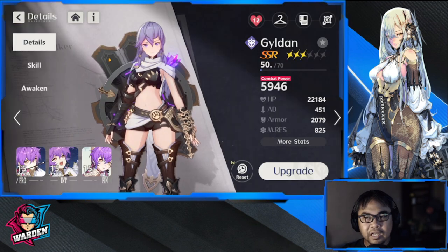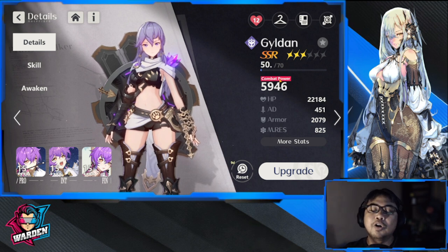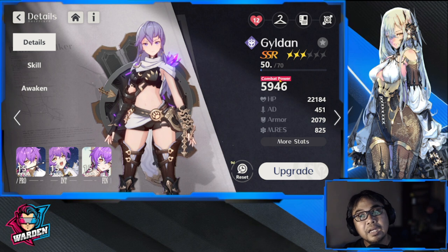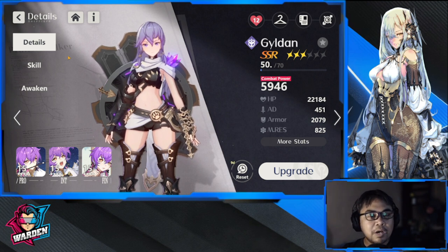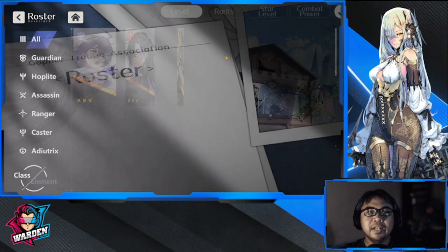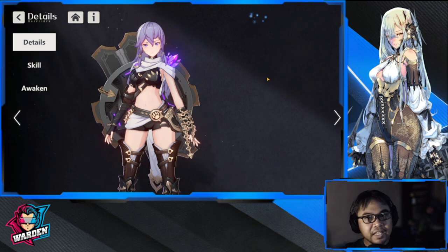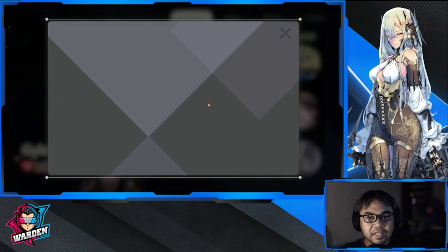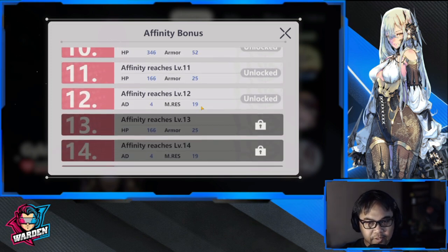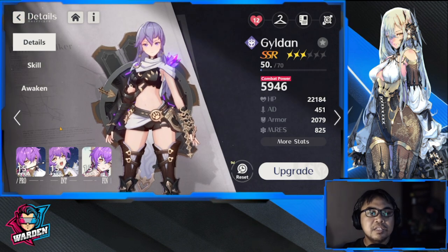The next key to fast progression is obviously upgrading your heroes — combat power is the key. If you have low combat power, you won't be clearing stages. To upgrade your combat power: upgrade your skills, upgrade your awaken, get copies, and upgrade your affinity as well, since raising affinity also gains you stats.